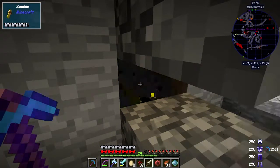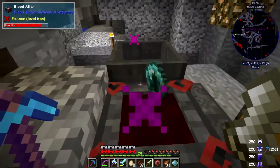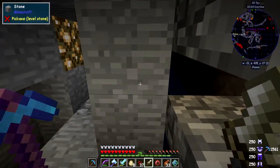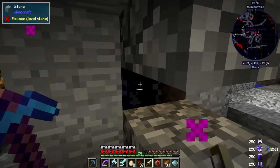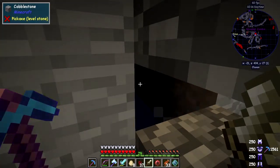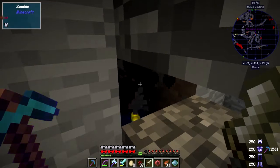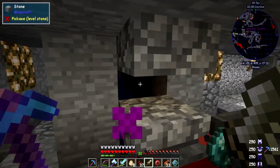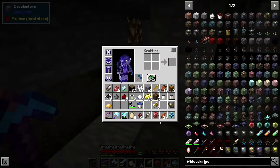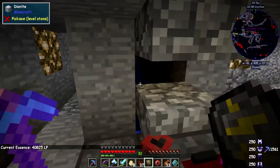The next thing we can do in this area is create the well of suffering. What that does is drain and store a lot of LP — this one I think has 4,000 in it. There should be one more — oops, missed him. He gets stuck and hurt when he's in that position, I don't know why. So we've now got the master blood orb! If we right-click the sigil, it should tell us the LP in the network — we've got 40,800 in here.